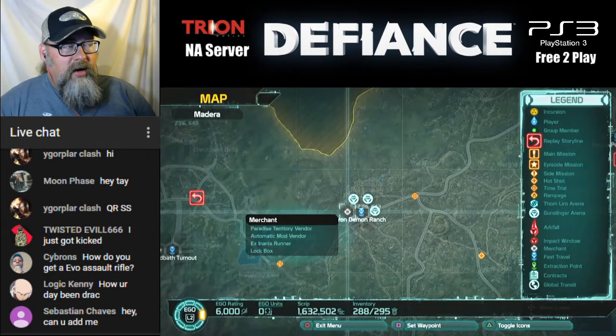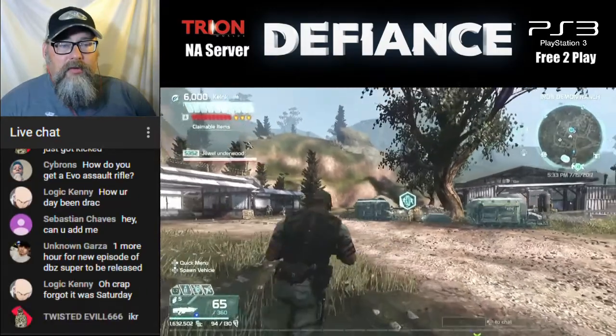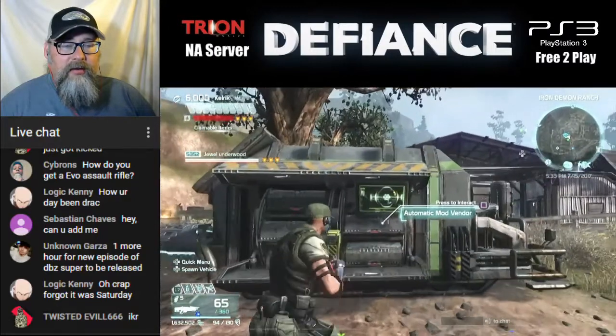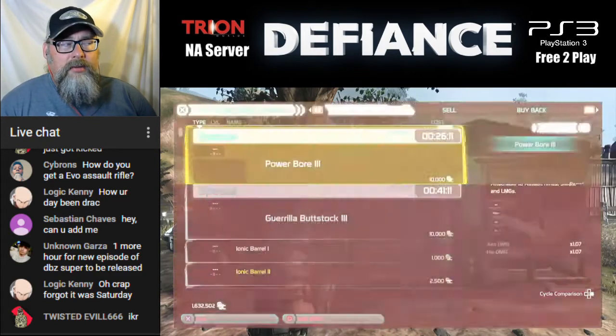Now I'm going to go to Iron Demon Ranch where we have the Automatic Mod Vendor. This is Iron Demon Ranch and that right there is the Automatic Mods Vendor. This gives you basic mods with basic synergies and they're all green.